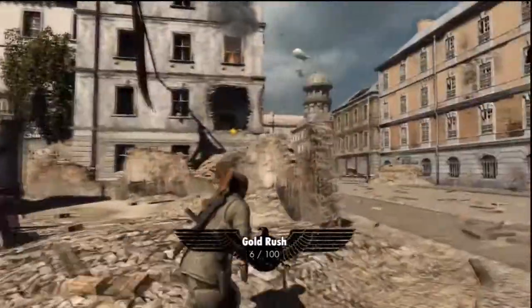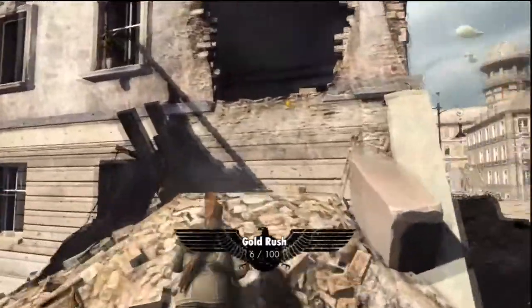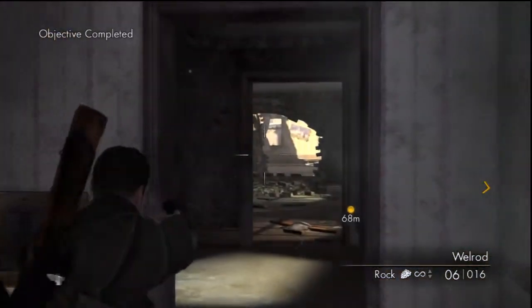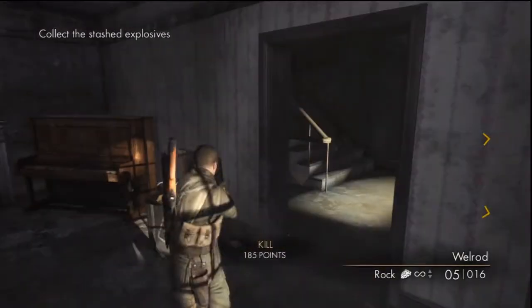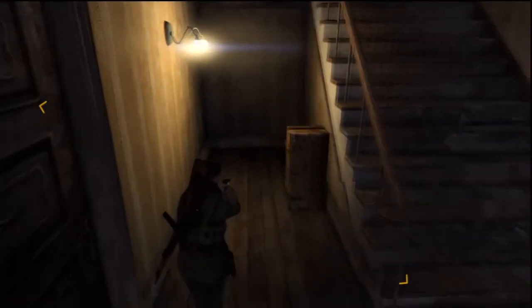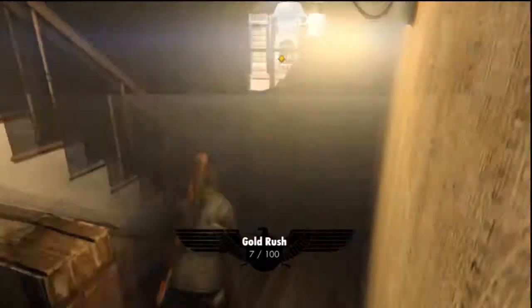For the next one, come over here and jump up into this building. Take out your pistol and kill this guy — that makes things easier. Then come down here, take a left, go down these stairs, and the gold bar should be right here on your right, laying on the ground.